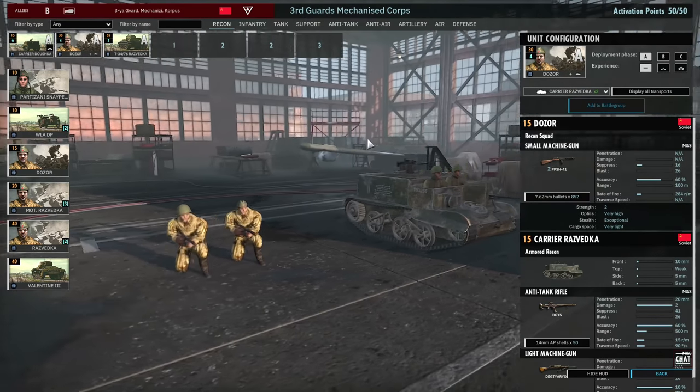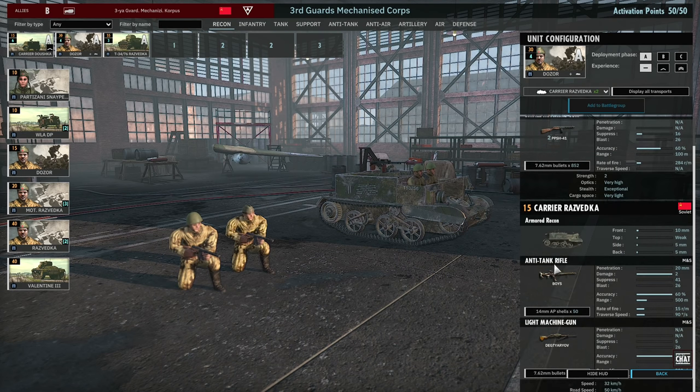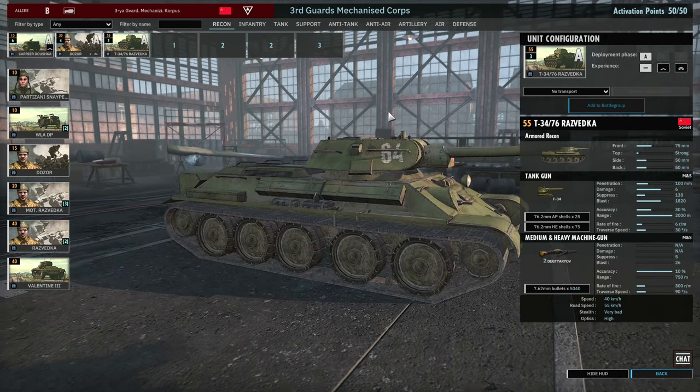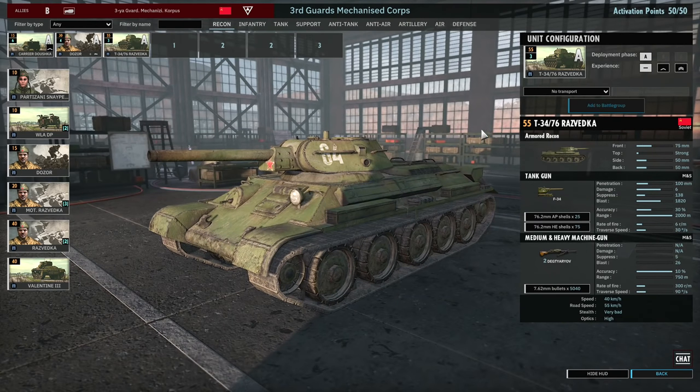Then I have a card of the Dozor, brought in with the Karrier Rezvedka. The Karrier Rezvedka is similar to the Karrier Dushka except the machine gun in the front is accompanied by an AT rifle on top. The Boys anti-tank rifle is only 20mm of penetration — not fantastic — but good for dealing with half-tracks in the early game and other light armored vehicles. The 234-76 Rezvedka is really good to accompany your Shermans in the early game, so worth bringing in Phase A.